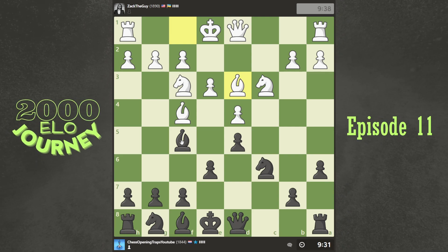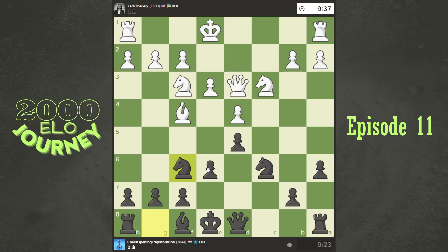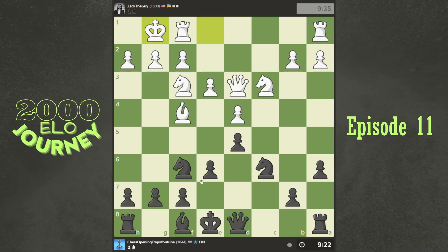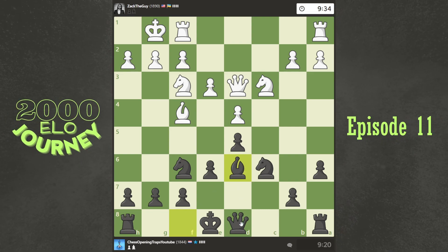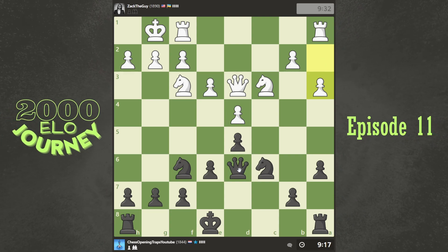I think maybe I should even take here because this is my bad bishop after all, so yeah, why not. Just trying to equalize basically. I like this — it's now really symmetrical but I don't see anything you can do really. Castles? Is he coming in here with his knight? I can just kick it out, no problem.